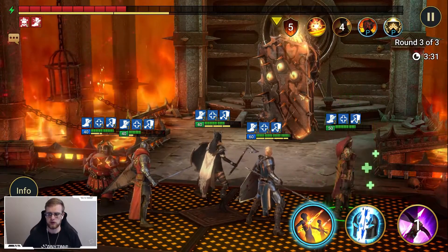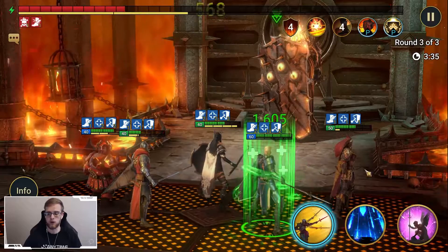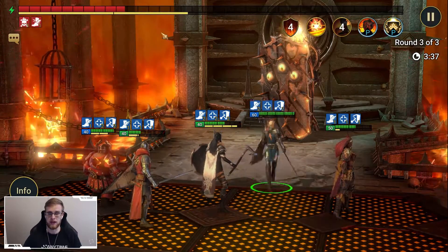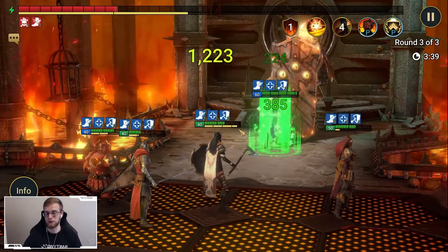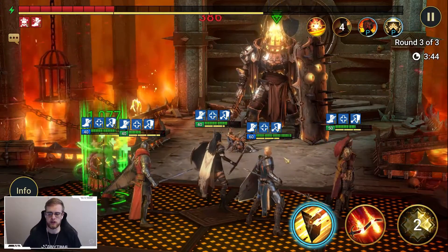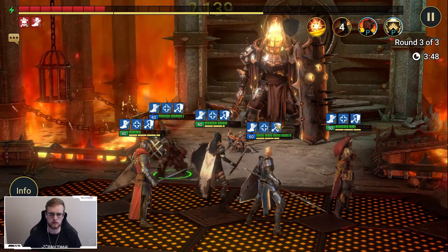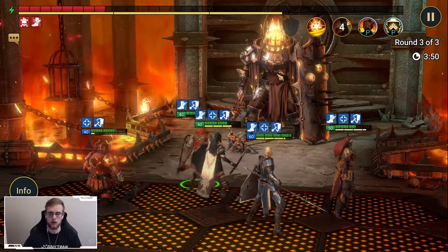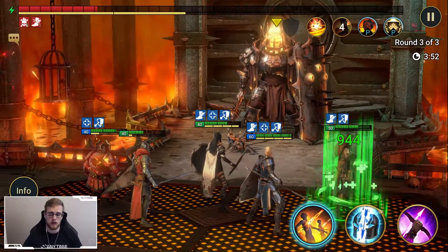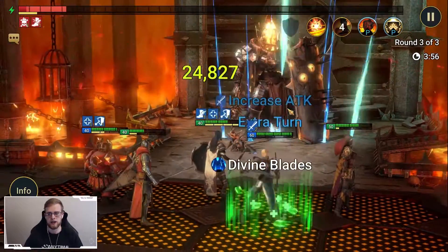If we can get the shield low enough for Soulbound to use her ability that would be great — if it's down to one point or less she can use it and apply the full turn meter reduction, but if it's anything above one she won't apply the turn meter reduction. Hikatoon's turn meter reduction doesn't land very frequently. Armager continues to reduce the turn meter, we reduce it with Soulbound, turn it on auto from there, and it should be pretty easy.